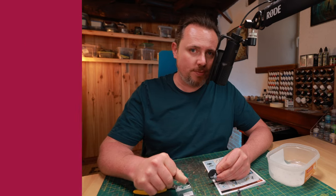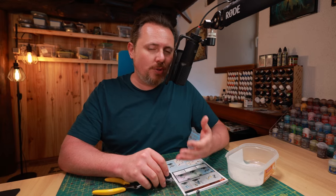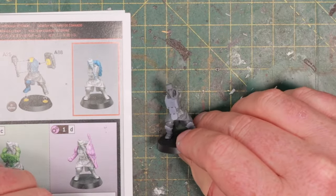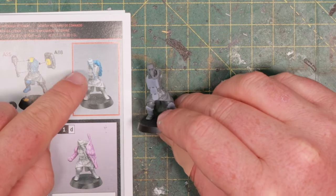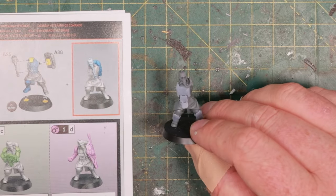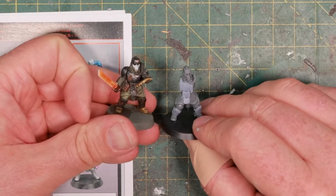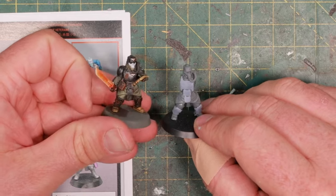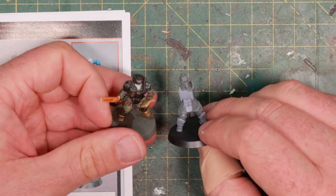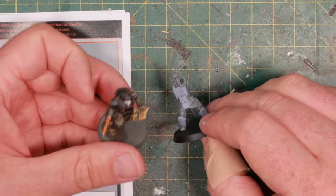I'll show you these helmets as well. Absolutely perfect fit - this didn't require any scraping or cleaning of the Death Corps of Krieg body, and the helmet is positioned exactly the same as the original model. Let me show you one I already did. You get really cool armor plating and a real skull face helmet - these guys will stand out from a mile away. You can see the white skull mask that he's wearing. It's really cool.